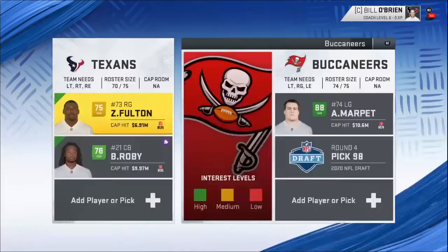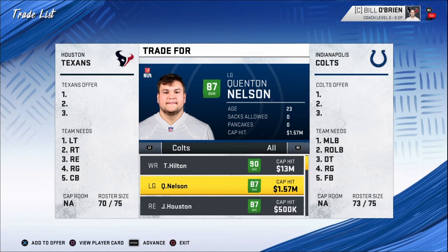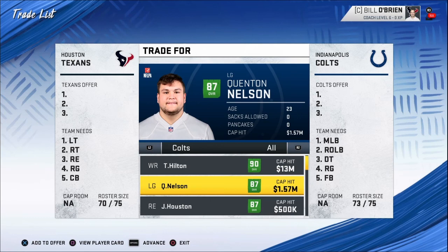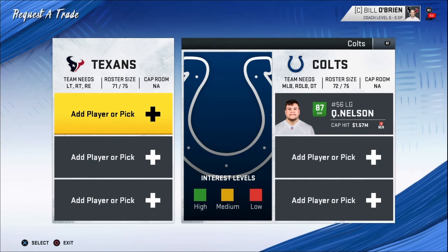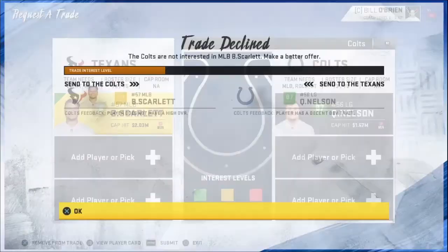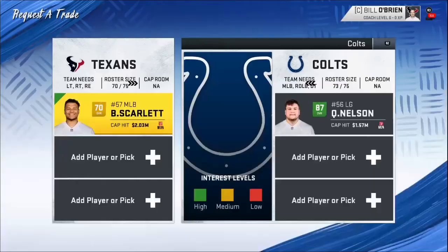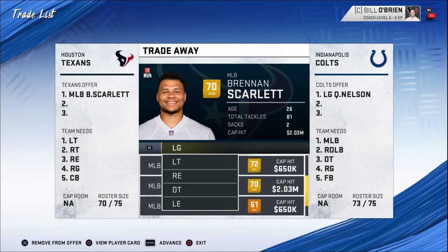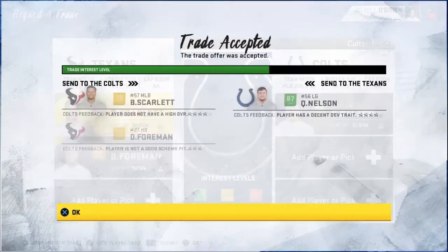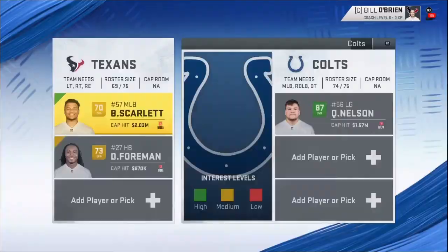Let's go get the Colts' left guard. This man is 23 years old, second year playing, 87 overall already — left guard Quentin Nelson. I get him every single time. If I already have his position, I just change his position, because I can't not have him — he's too good. A 73 overall running back you can just grab out of free agency, and then a 70 MLB probably grab out of free agency too. This game is mental.